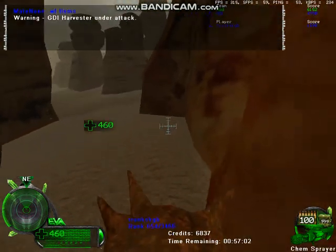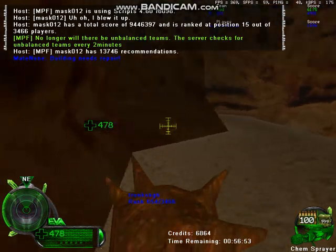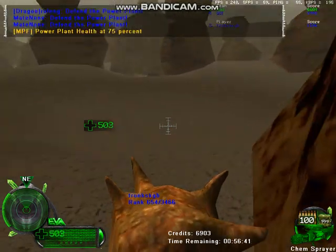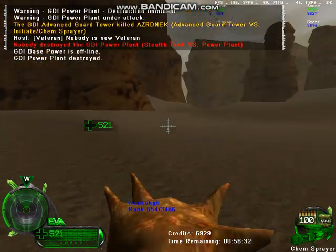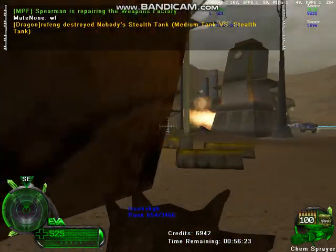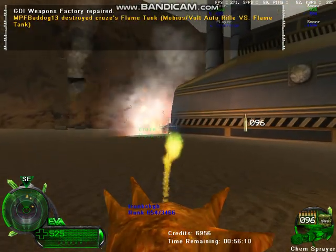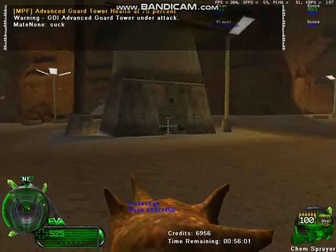Harvester under attack. Defend the banks! Building needs repair. Health at 75%. Defend the power plant! Harvester under attack. GDI power plants under attack — GDI power plants destroyed. Low power. GDI base power is offline. All too easy! GDI weapons factory repaired. Health at 75%, base under attack. Didn't I tell you these guys suck?